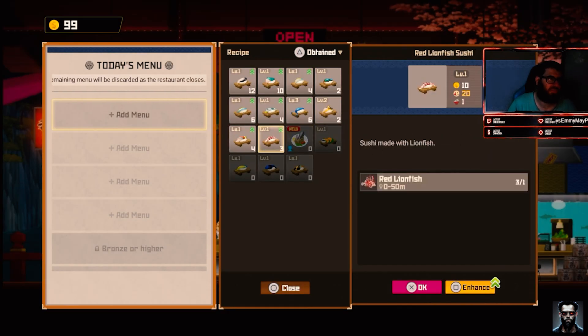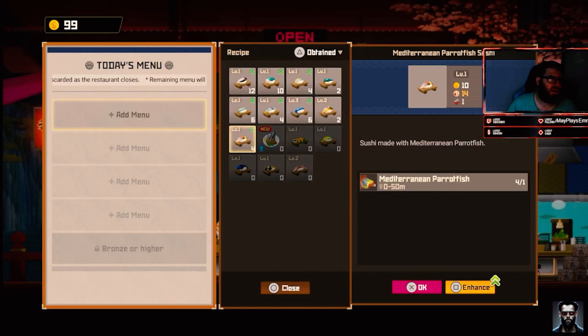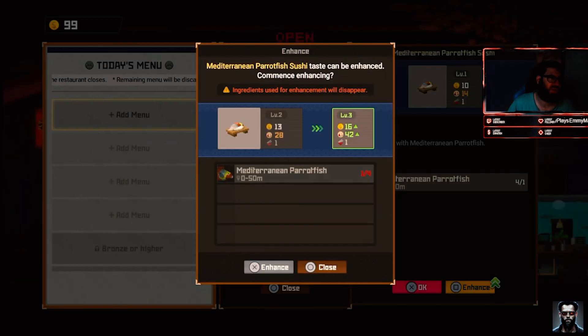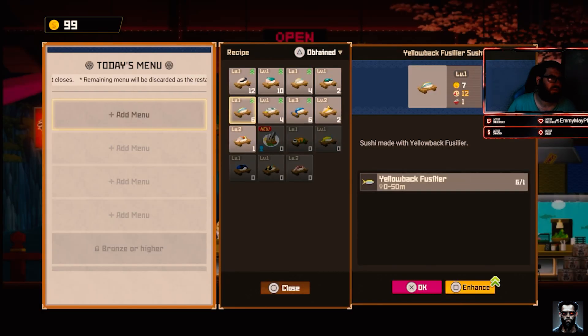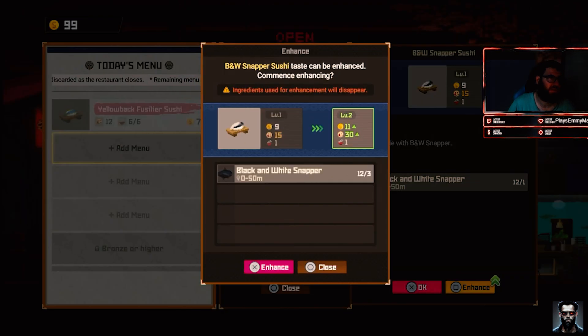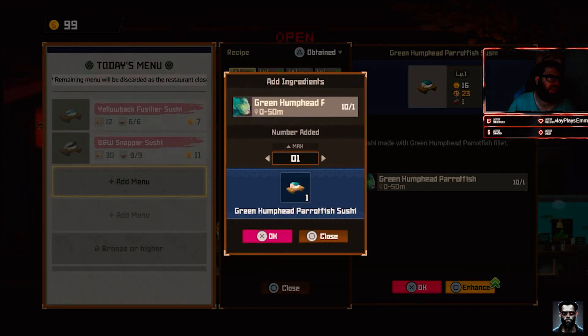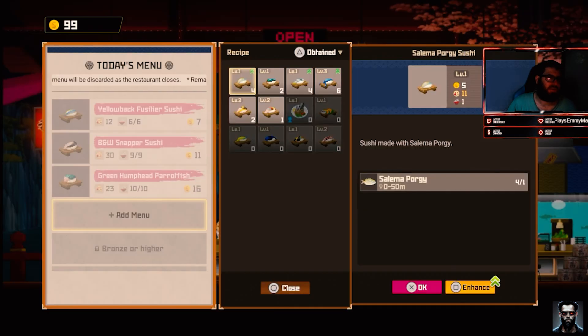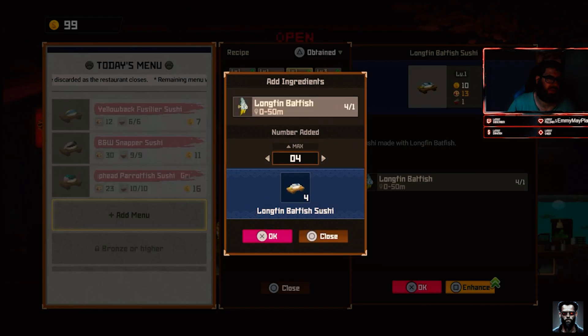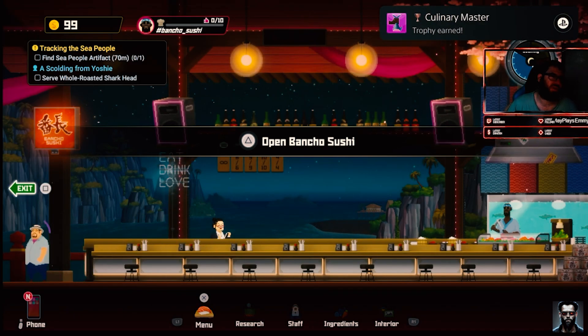So that's a new one I have to go look for. Let's enhance that. How much does that cost? They'll do — yeah, enhance. We'll do that, so now that should be fine. Because I don't want to do too many enhancements — I just want to do a few of them. There we go, we got Culinary Master!